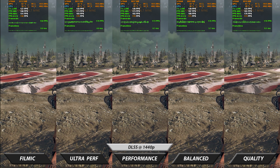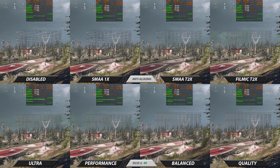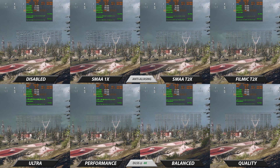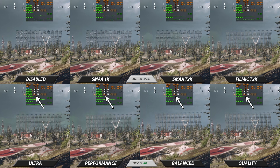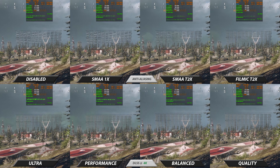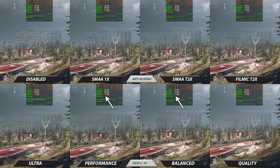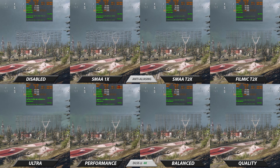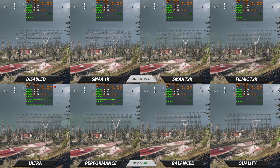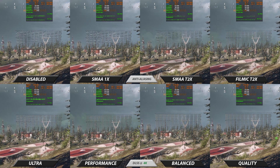At 4K resolution, pushing those Tensor Cores to their capability, we see the higher DLSS choices start to really cost a lot of frames. Dropping 20 frames to go from performance to balanced is kind of hard to justify. The performance-oriented choices are starting to look more useful at 4K. I certainly do still heavily recommend DLSS for its improved anti-aliasing and higher FPS.